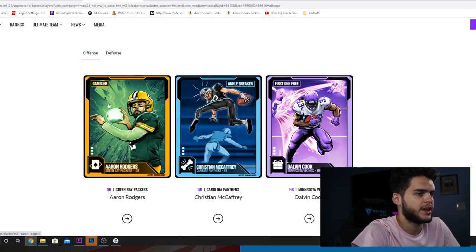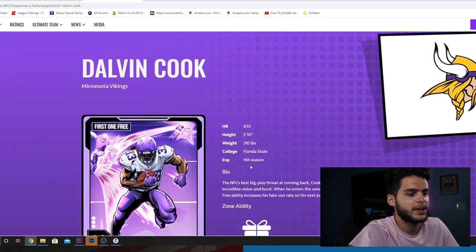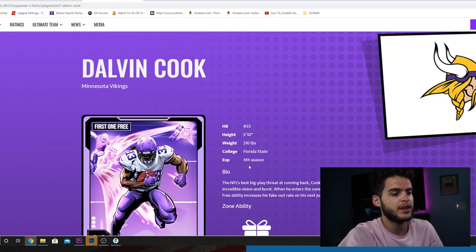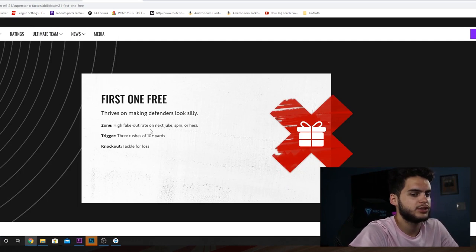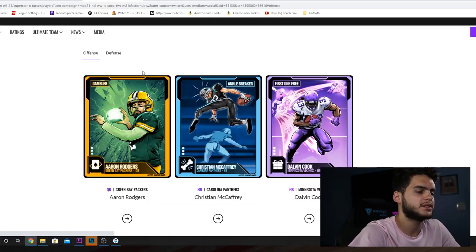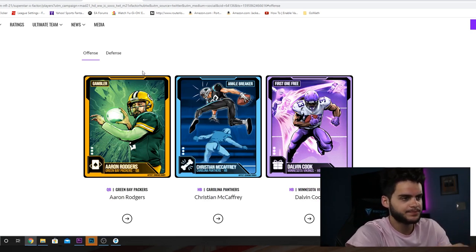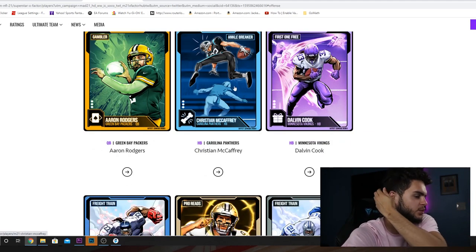Let's go back to the main page. Now, we got Dalvin Cook. Really cool that he got X-Factor. Number 33, 5'10", the NFL's best big play throughout running back. Cook possesses incredible vision and burst. When he enters the zone, Cook's First One Free ability increases fake-out rate on his next juke, spin, or hurdle. Three rushes of 10-plus yards to get it, tackle for loss is how you lose it. So, easy to get, easy to lose. Honestly, First One Free is my least favorite X-Factor in all of Madden, because these players can get Evasive or Jukebox or Spin Cycle or whatever, and that is more effective to me than just having First One Free activated. So, if you have First One Free and Evasive, it's just a waste of an X-Factor, in my opinion.